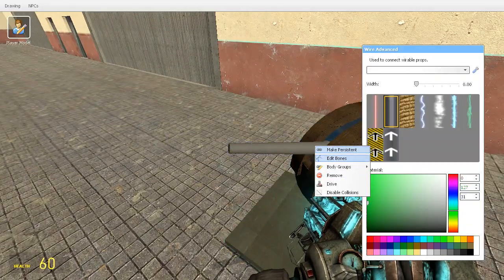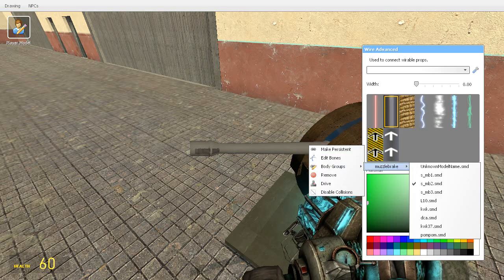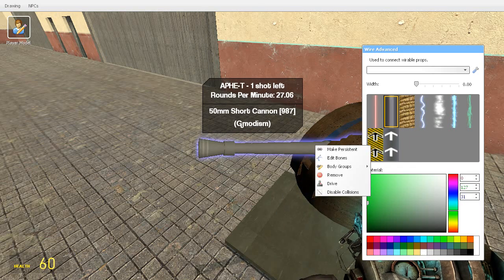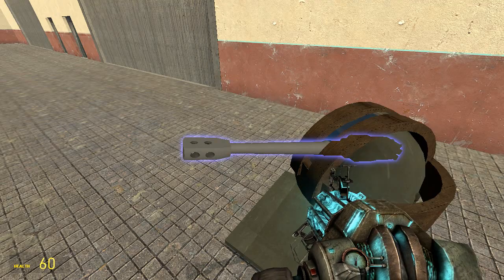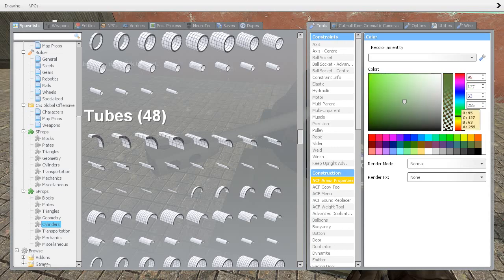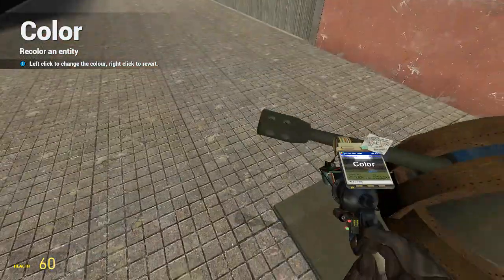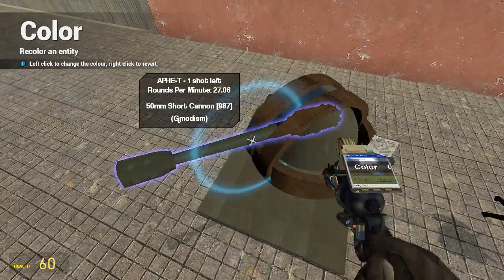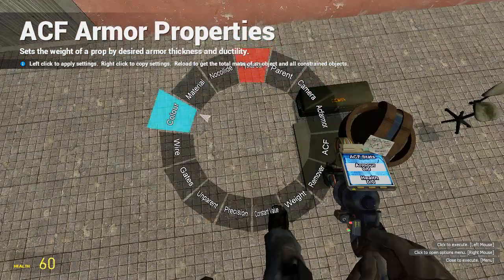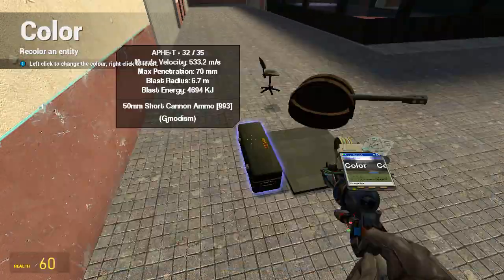We can do some final decorating — like changing the muzzle to something we want. Maybe a cool muzzle brake. We're just changing the color to something more in line — a bit more white, yeah that's a good approximation. You do know that you can color your shots by coloring the ammo box itself. So we will make a gun with pink shots.